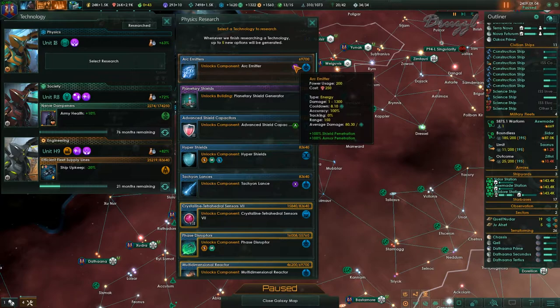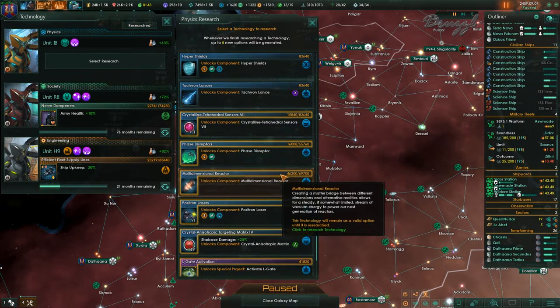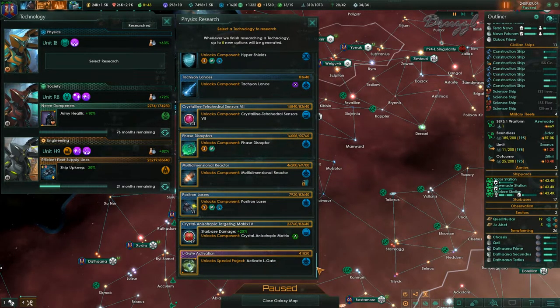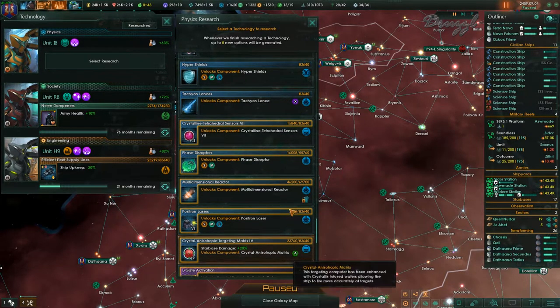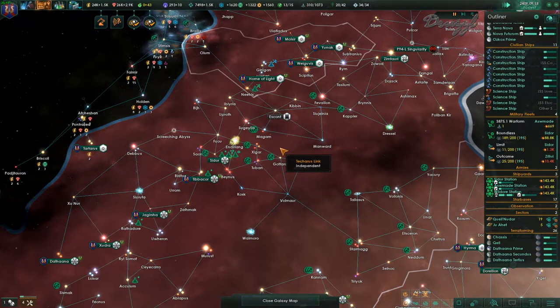The arc emitter — that has straight up amazing stats. I don't want to activate the L-gate just yet, so let's get our sensors upgraded a little bit. I'm a little worried about activating that gate. We could probably deal with it with an 80k fleet, but let's not just yet.